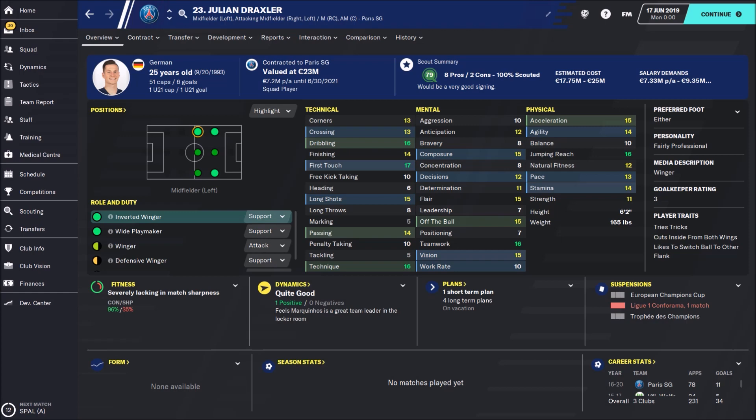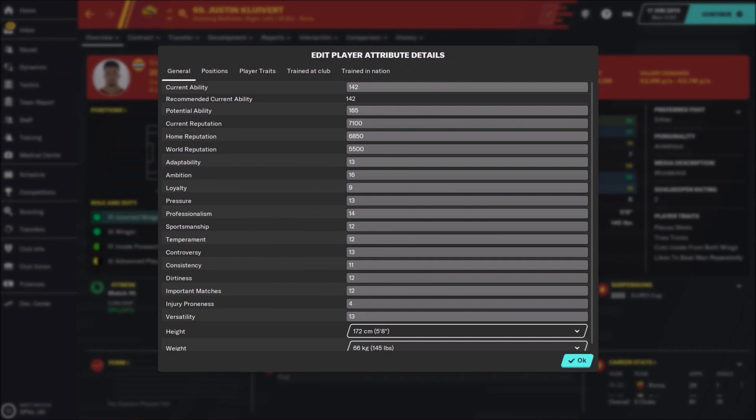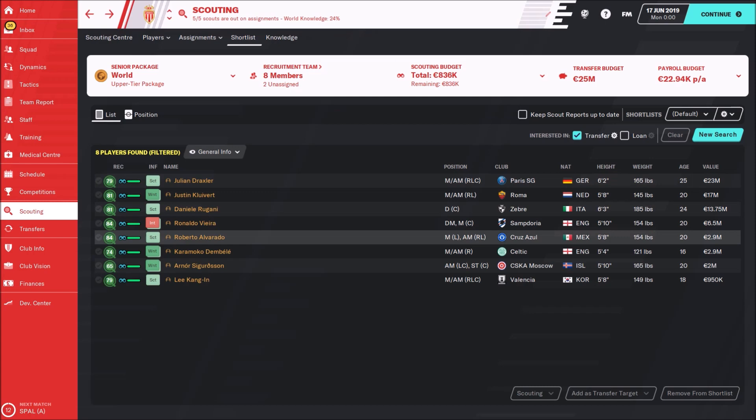Next is Justin Klaivert, priced between 10 and 22 million — a really fantastic winger with great potential. His potential ability is 165, which is really awesome. After that, Rugani: 24 years old, a ball-playing defender, not bad pace, very good in the air, and priced between just 6 and 9 million. That's really nothing — he is really worth buying.